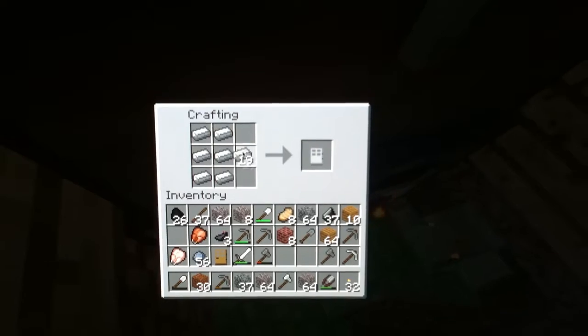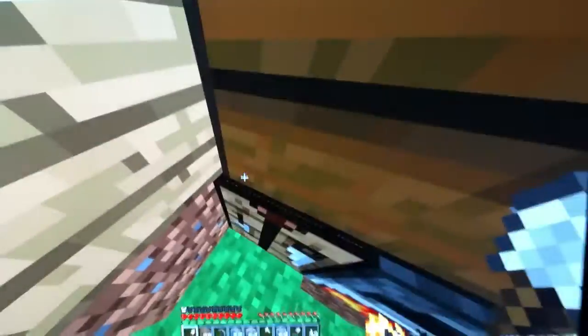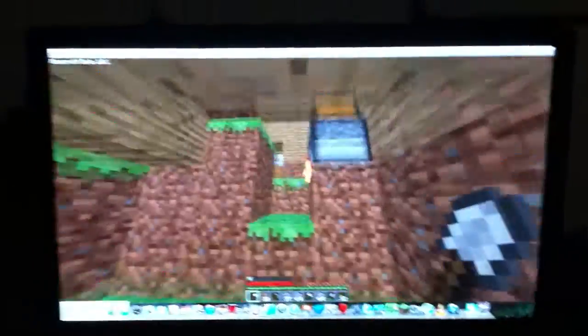You can make an iron door but you need something to power it. I think I already have a door. Maybe the next door will be a bonus door. And here's what you use to control it.